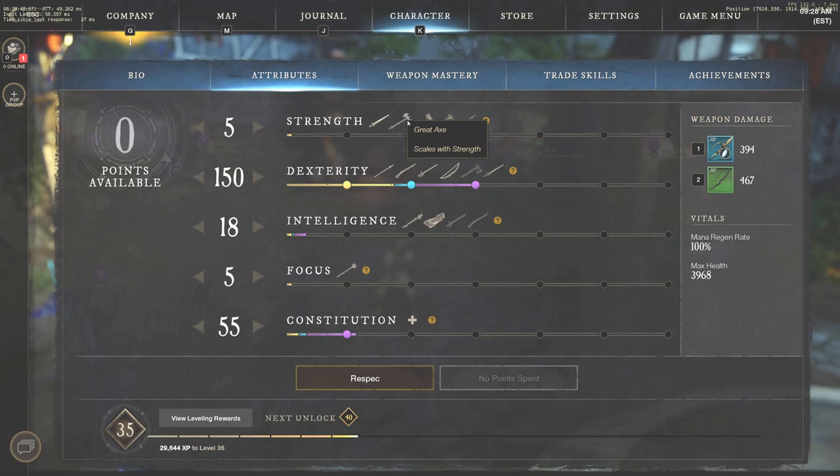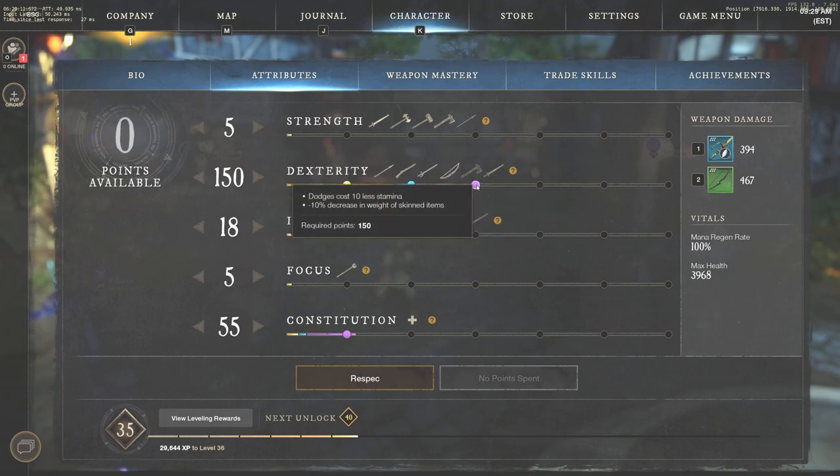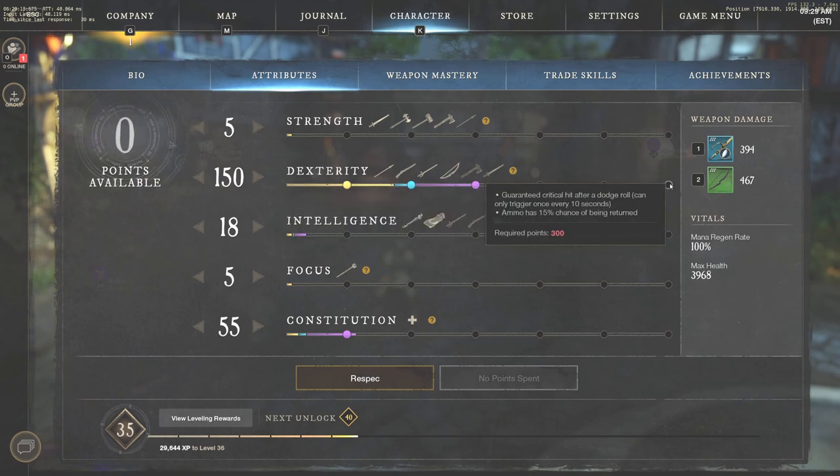You do have primary attribute scaling — those are the ones that scale definitively. Sword and shield, great axe, warhammer, and hatchet scale on strength. The spear has both a primary and secondary attribute: it scales at 0.9 with the primary and 0.65 with the secondary. If a weapon only has one attribute, it scales at 1.0. The big milestones to hit for dexterity: dodges cost 10 less stamina, and at 30 dexterity you get a guaranteed critical hit after each dodge roll, which is very strong.